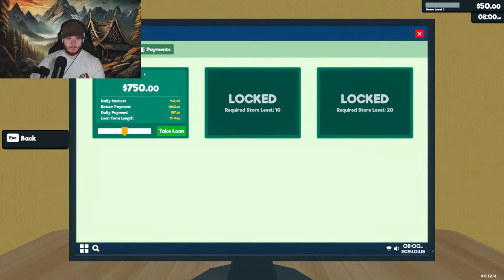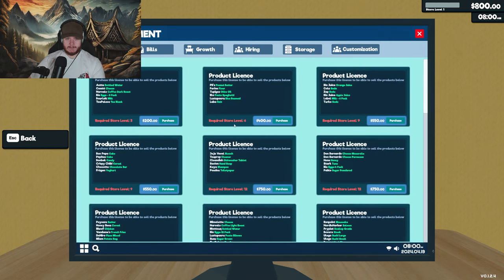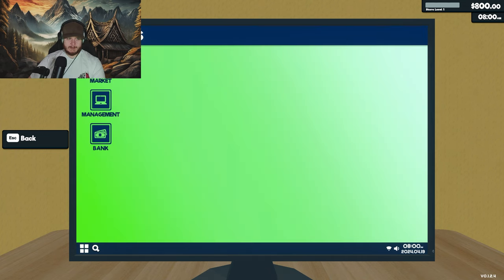So, we can take a loan. Let's do that. Let's take a loan to get this started. So we need to level up for this one. Okay, let's do it.